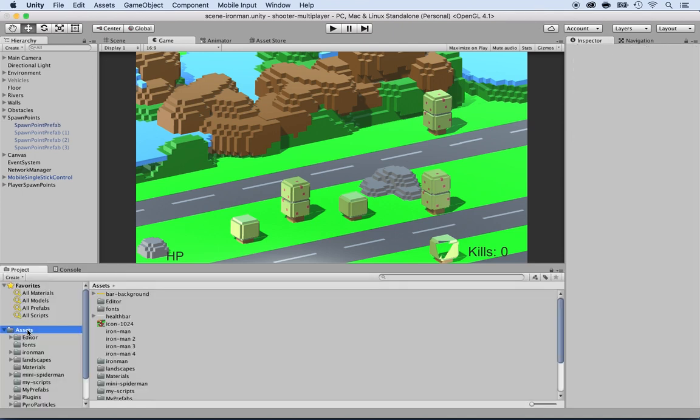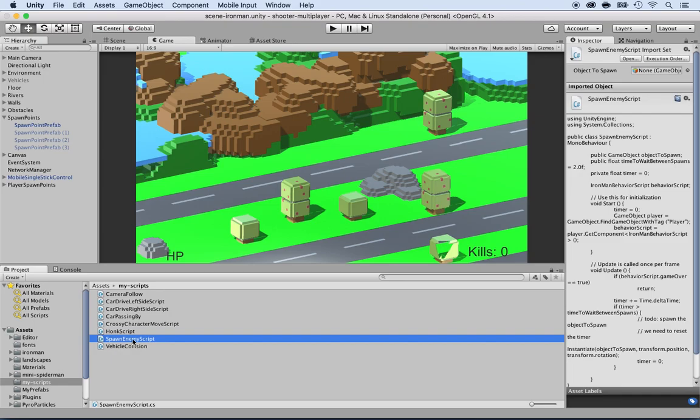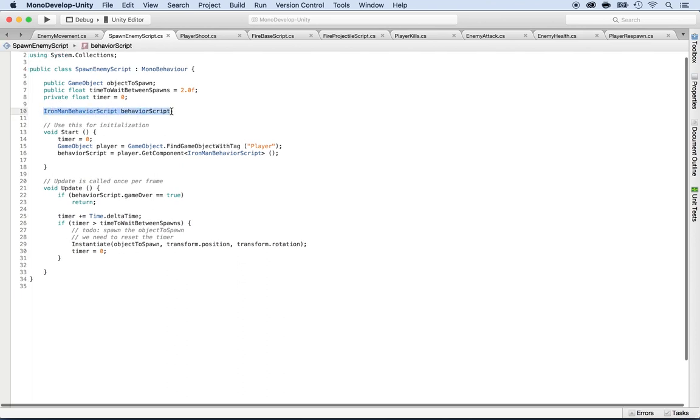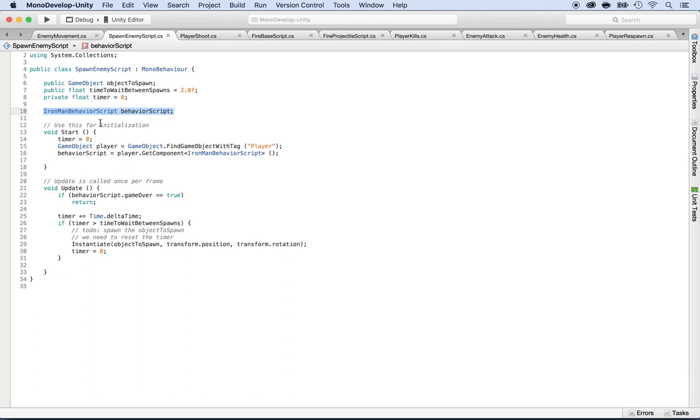Now let's go ahead and work on the script that spawns the enemy. Inside the My Scripts folder you will see a spawn enemy script, so double click on it to open it in MonoDevelop. We have the Ironman behavior script already attached to a script that's attached to the player. But it's looking for the player, and we don't have just one player anymore — we have multiple players. So we cannot find one player; we need to find multiple. We don't want to do that on Start, we want to do it when the server starts, so we're going to remove that.